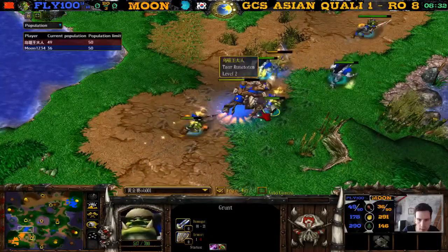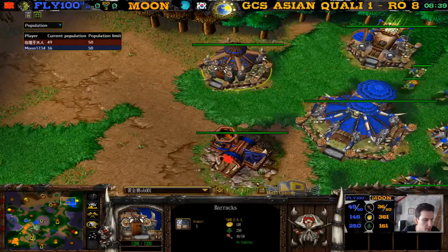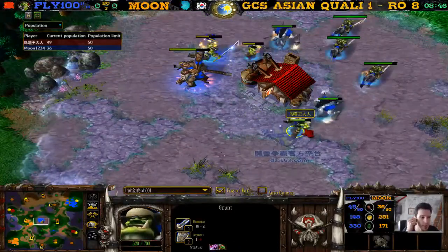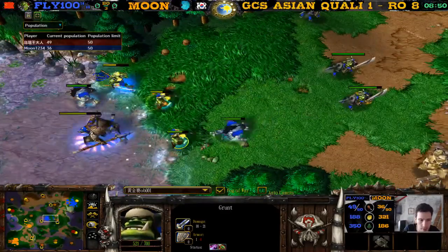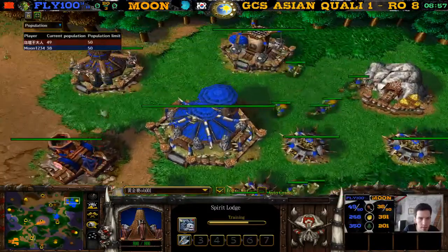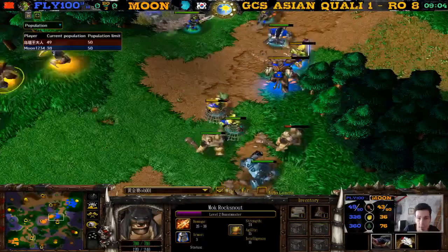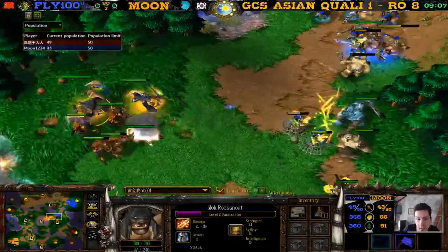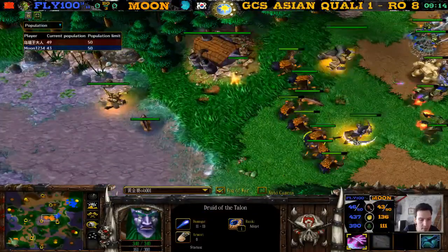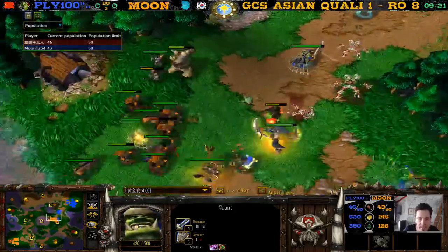The grunts are very low — only 700 hit points — he never got berserker strength. Well he has the lumber, might as well get it. Is it worth getting berserker strength for just two grunts? It's 50 gold — he has the lumber, it might as well be zero. These two grunts are ensnared and going to die hard. We have a tinker — waiting for master. Moon is almost done. One grunt died, the other survived — guess it's not worth the 50 gold for berserker strength.